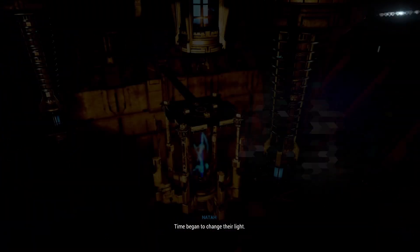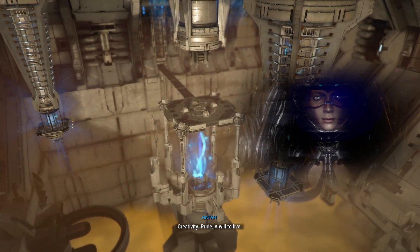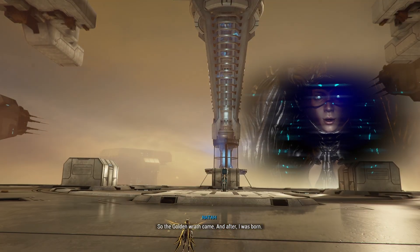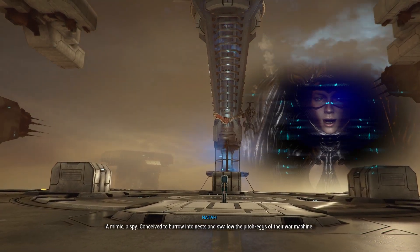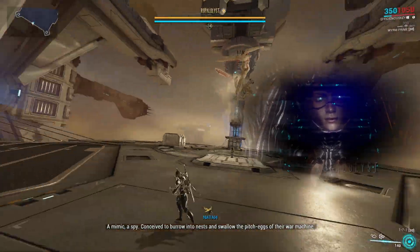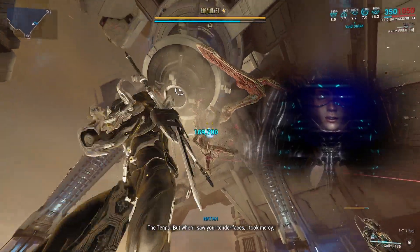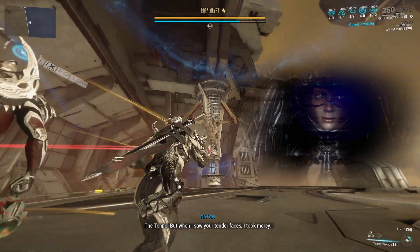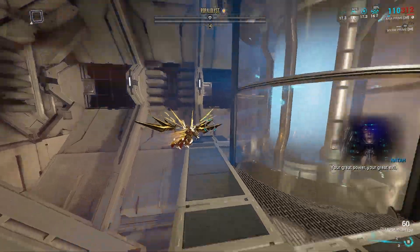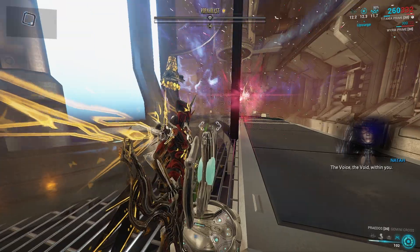As soon as we get into the fight I'm going to come in and out of my operator in order to proc Power Transfer in my Madurai skill tree — that's going to improve my damage output loads on my amp. I'm also going to utilize my Void Strike and then hopefully take down his shield in three or four shots. Let's put down our on-call crewmate as well. Now we're going to fly over to one of these beacons, land, and use an energy pad here just to make sure my energy stays fairly high.